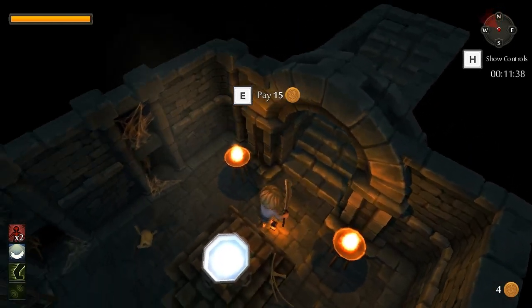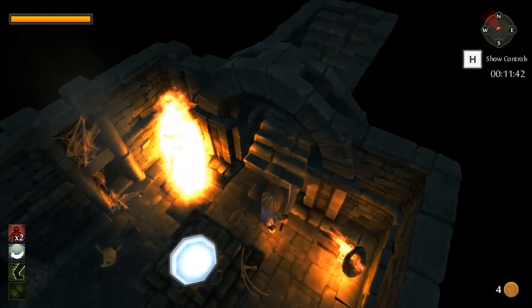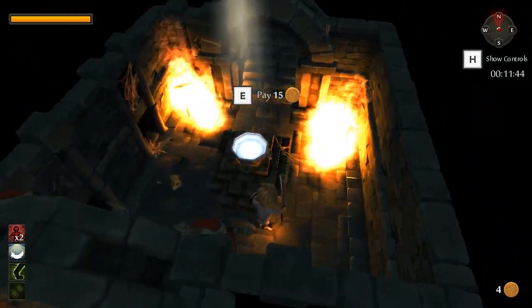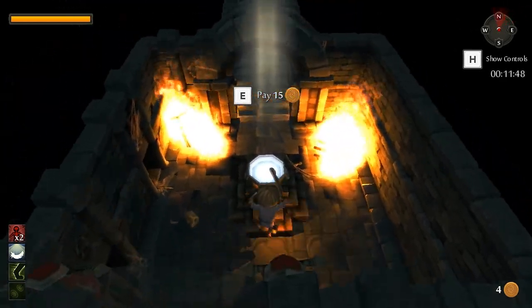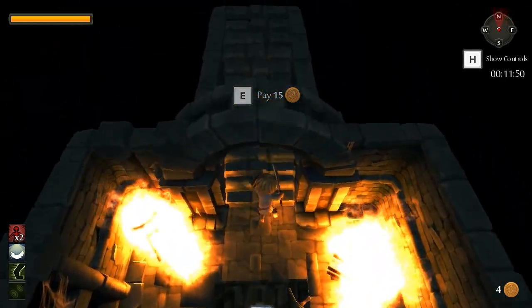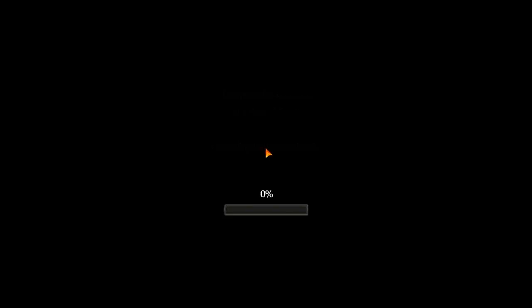Welcome back folks to Let's Play Tiny Keep! When we were last left off - fire! Now that we have witnessed the spectacle that is fire, we shall move on to floor 3. Floor 3 is the last floor that has this design motif around it. We will enter a second area afterwards, and I've not got past the second area - I think floor 6 is the furthest I've ever got.